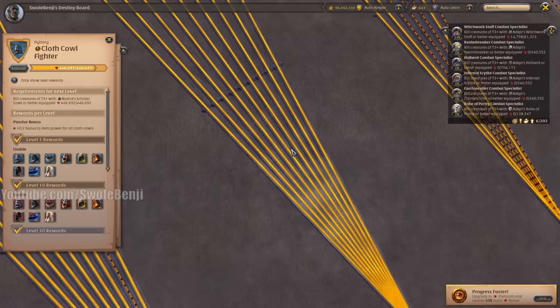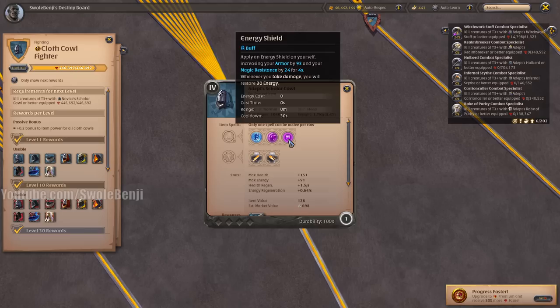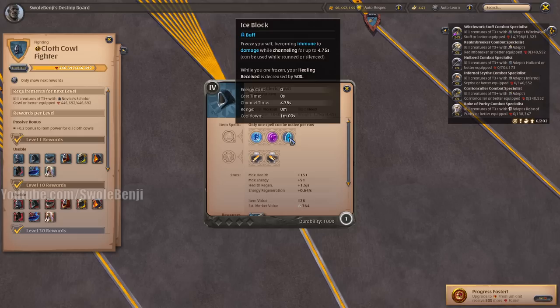Now we have the Cloth Helmet line. This is one thing you definitely want to max, as it greatly benefits from increasing item power. Most players will start with a Scholar Cowl — this increases your armor resistance and gives you energy regeneration when you take damage. It's a mana battery: you cast this, you get full mana. It's really good. It doesn't scale much when you level it, but it scales other helmets.